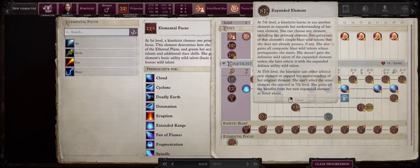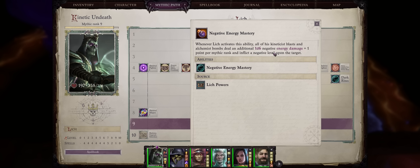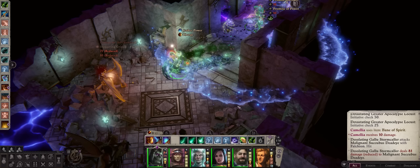First, let us cover the Lich Kineticist. The main advantages of the Lich Path are: first, you actually have two powers that directly enhance your Kineticist. Negative Energy Mastery, which can add 1 to 6 points of negative energy damage plus 1 per Mythic Rank to your Kineticist blasts — note it only works for the blast and also your Kineticist blade. It will not work for area of effect abilities like Deadly Earth or Wall. Lastly, it will also, without a save, inflict a negative level upon the target.